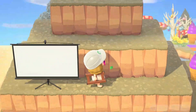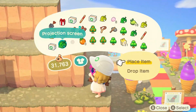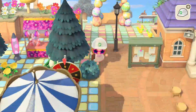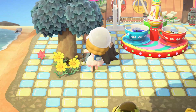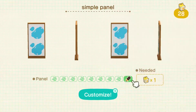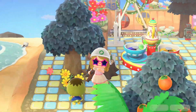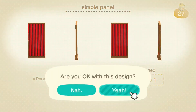I added projector screens in this area, but I was struggling — I couldn't get one to go the right way, which was really annoying, but we eventually got it. Then I started to put simple panels out, but I had to customize them first using a custom design that looks like a curtain, to place at the bottom and top of the cliffs.